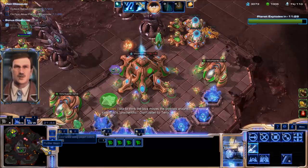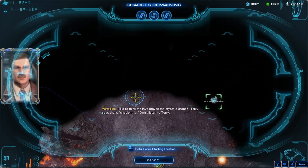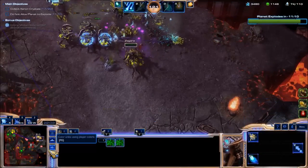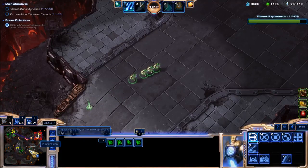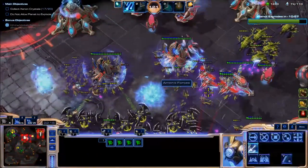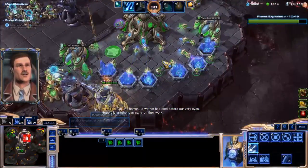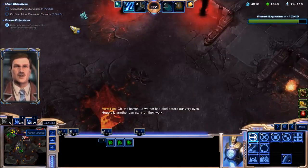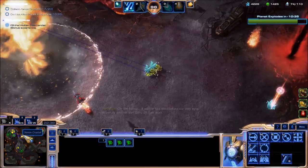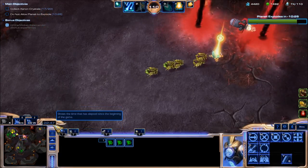All we need to do now is collect the last set of crystals. There should be an escort for us here. Kill those — there we go. Looks like our ally collected all these crystals — I guess he noticed that I was doing all the collecting. Allied forces are under attack. I didn't want to be carried that hard. I think his drones walked right through the Purifier Beam. He has more drones coming up — that's fine.